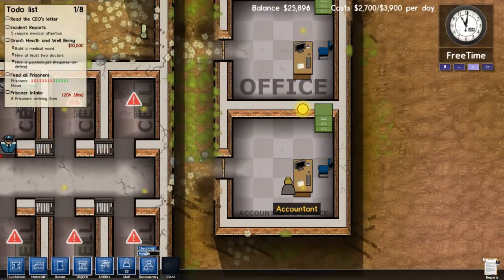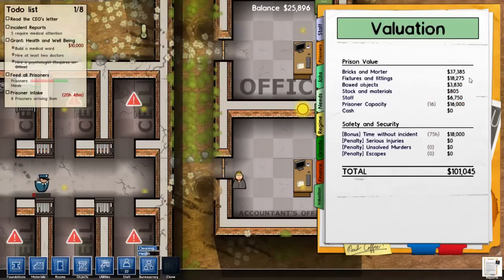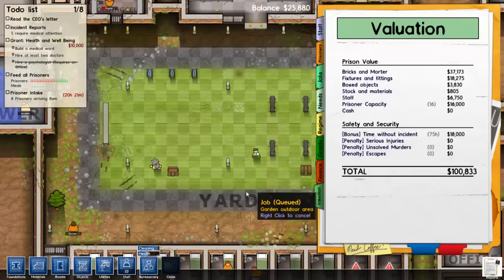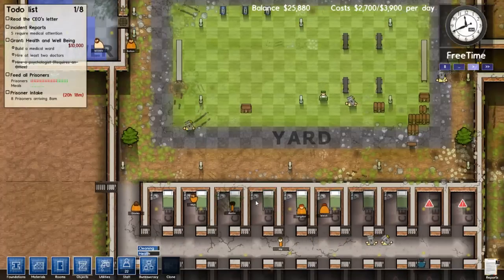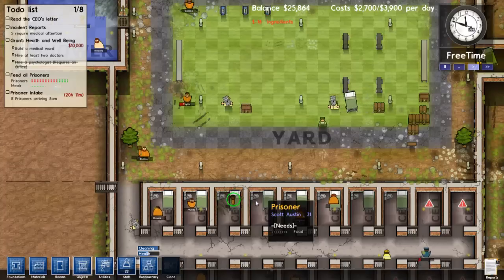Alright, so we have an accountant. I like to use the accountant because you can look at the finance tab and see what you have incoming and outgoing — maybe what you've been spending too much on. This is a balance sheet if you've ever taken an accounting class. You can also see the total value of the prison, and bricks and mortars is steadily going down — that's the decreased value as things start crumbling and cracking. I'd like to look at our total here as our end game score. Once the game's completed, they'll probably have valuations for everyone's prisons, viewable online, so you can see who has the most expensive or largest prison with the most prisoners.